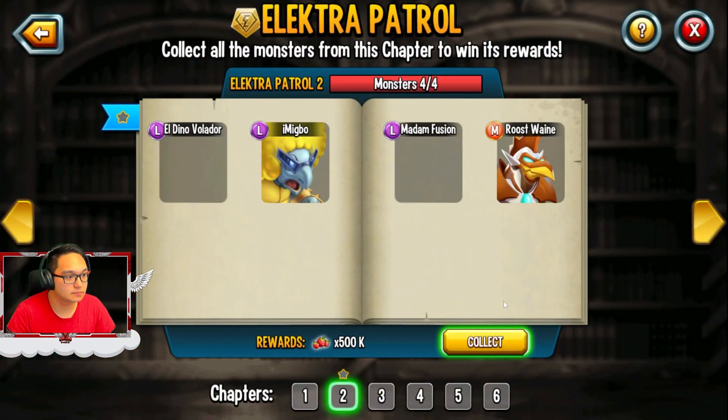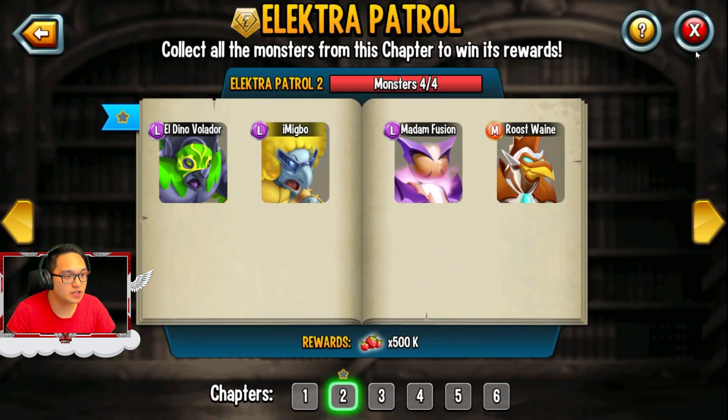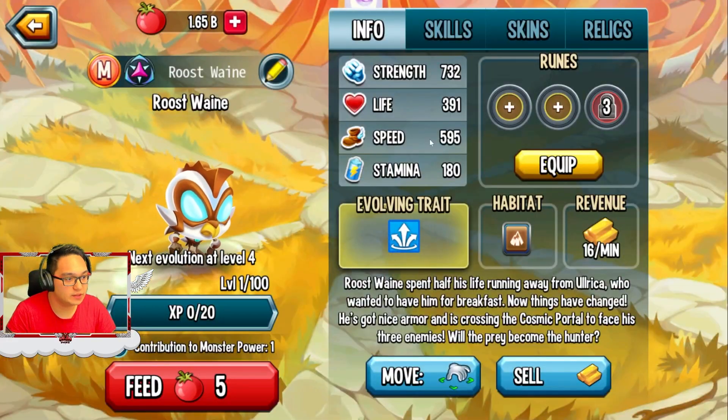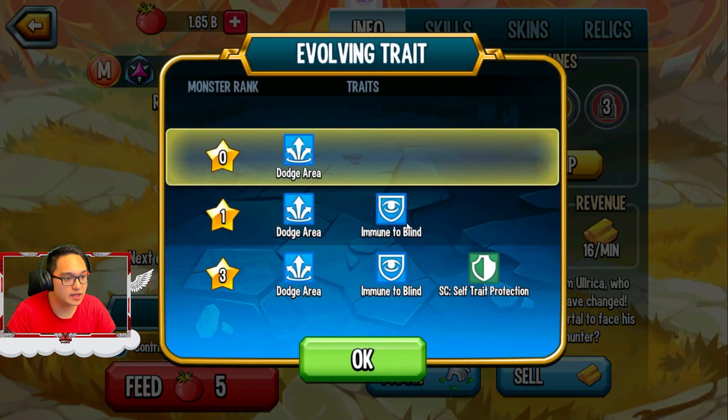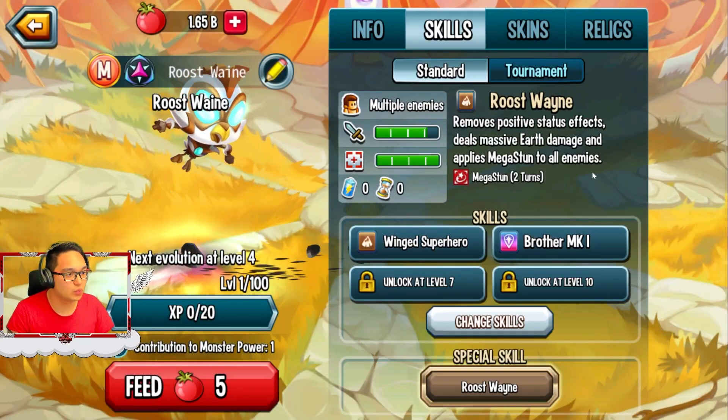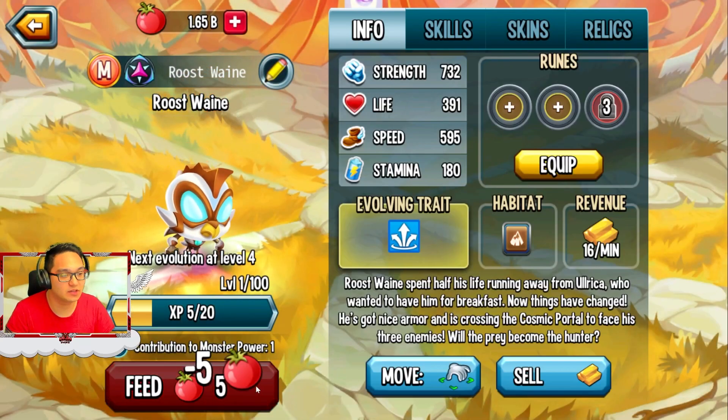Okay, Roostwane. My collection has been completed. It's an Electro. Let's see. Roostwane, this is your stats. It's good against AOE. Protection. The skill is Roostwane — mega stun. So let's have it up to 100.